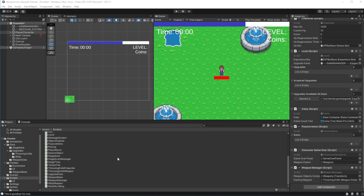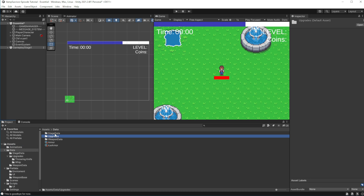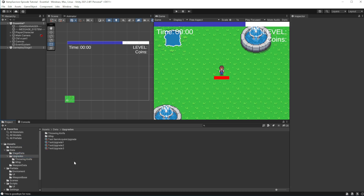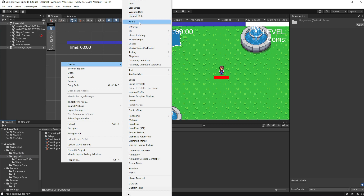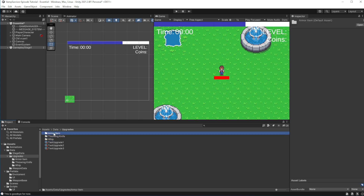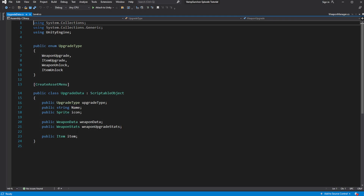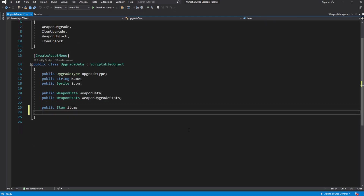Now let's upgrade the items. First let's move our item upgrade into a separate folder. Open the upgrade data and let's add the item stats so we can set what effects the upgrade will have on our item.